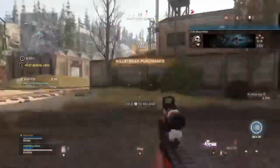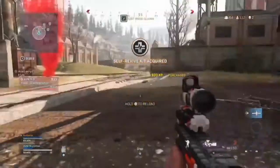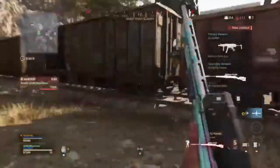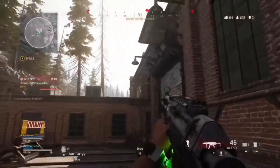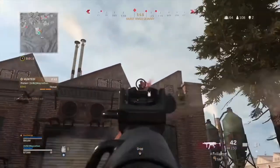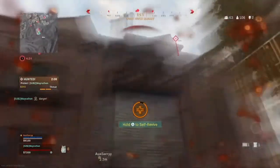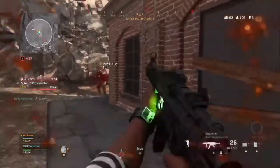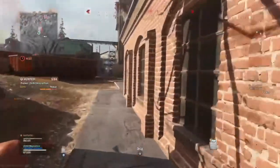Getting recon for this area — this is Falcon 3-0, good copy. Friendly drop bag headed your way. Need recon for this area. UAV beginning. UAV is out of fuel.